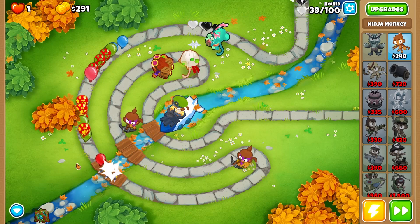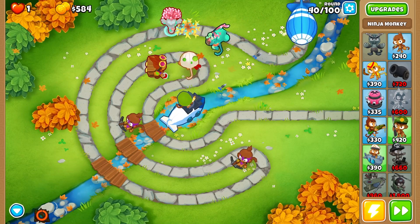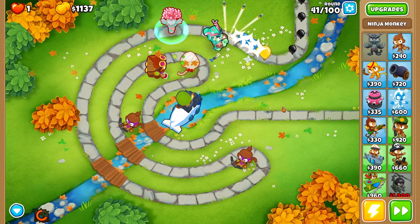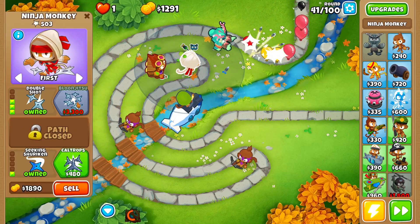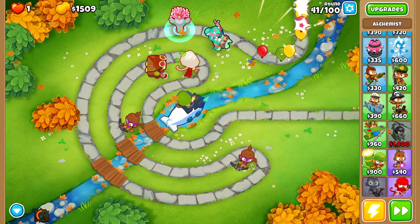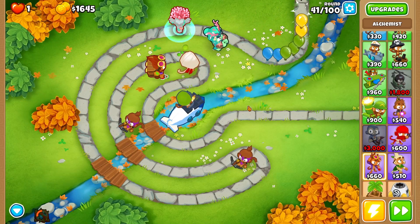Now we have a little more popping power. We can go ahead and throw down a bramble patch at the beginning of round 40 to do a bit more damage to the MOAB balloon. We made easy work of that round. Next we're going for balloon jitsu with berserker brew and acid pool as soon as possible, just to make sure we have enough popping power.